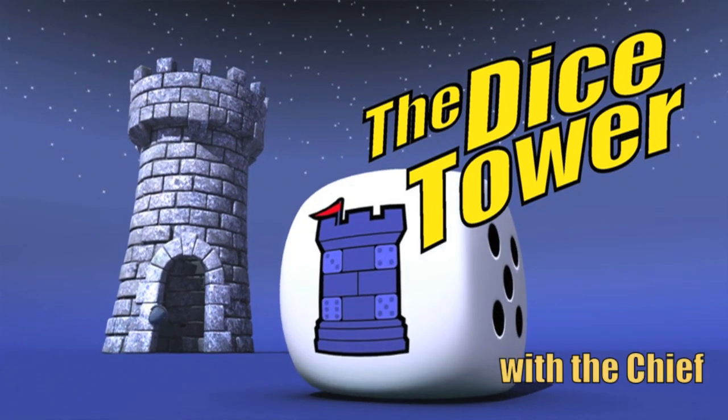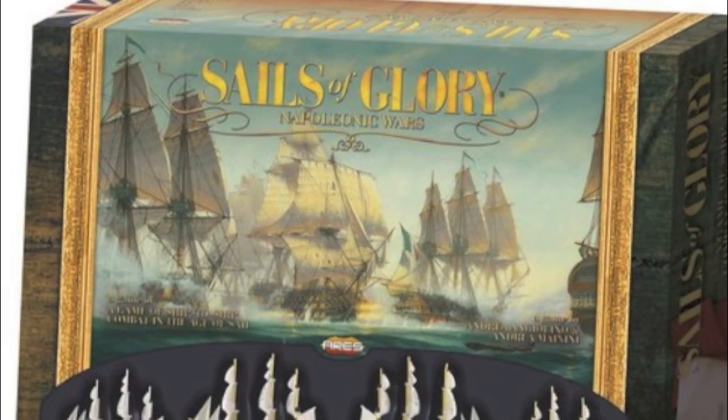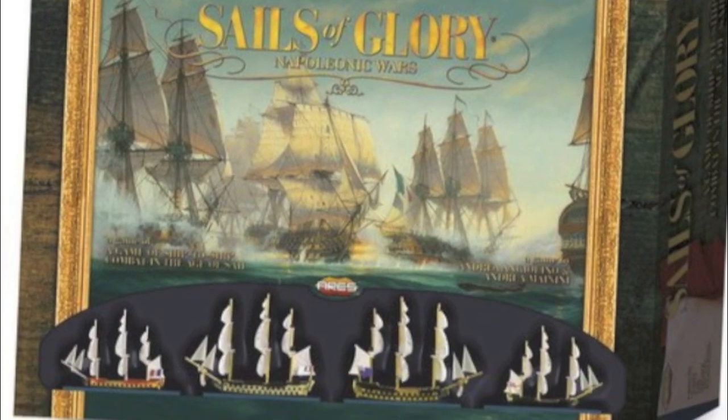It's time for another Dice Tower review with the Chief, Bart Brunchein. This is the Chief from the Dice Tower. Today we're going to talk about Sails of Glory. I will not pronounce these gentlemen's names right, so they are Andrea Angiolino and Andeo Mananini.